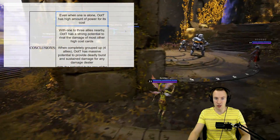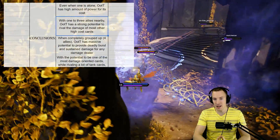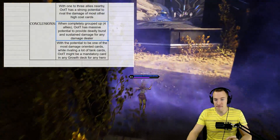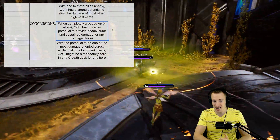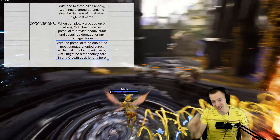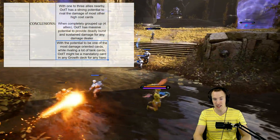Even when alone, One of the Tribe has a high amount of power for its cost. With one to three allies nearby, it has strong potential to rival and out-damage most other high cost cards. When completely grouped up with four allies, One of the Tribe has massive potential to provide deadly burst and sustained damage to literally anybody. With the potential to be one of the most damage-oriented cards while also rivaling tank cards, it might be a mandatory card for any growth deck for any hero.